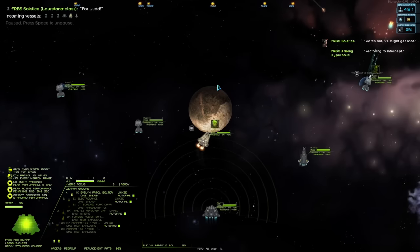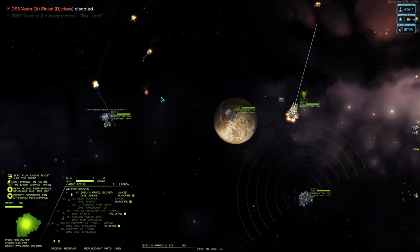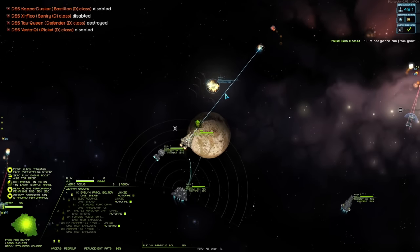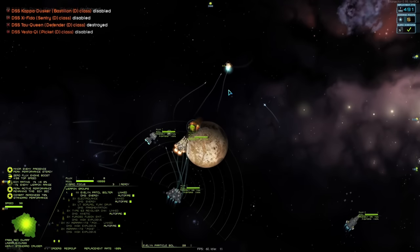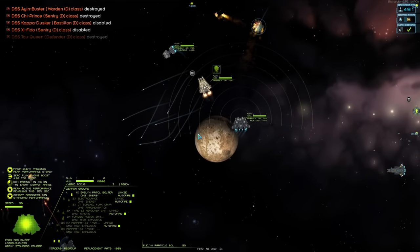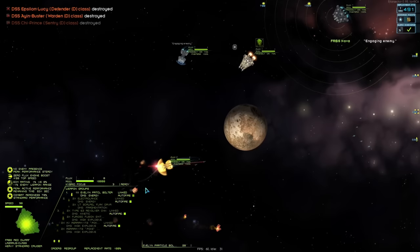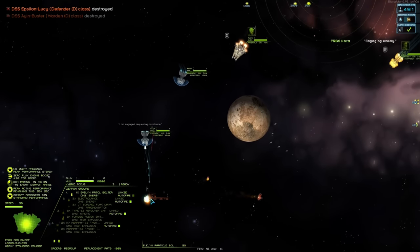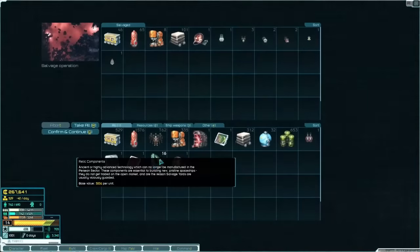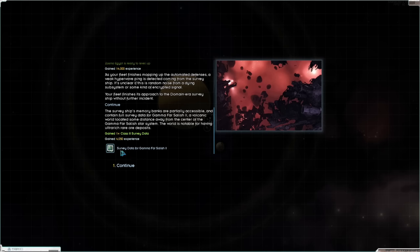We engage the enemy forces — already disabled one of their ships. The big one is gone too. Is everything going to die before I even get into combat? Yeah, I want a faster ship. Well, I didn't get to do anything in that fight unfortunately, but hey — we got a gamma core out of it and that's what matters. We did get survey data, one planet which is only class three so not entirely exciting. Domestic goods, and we got a beta core as well — I'll take a beta core.